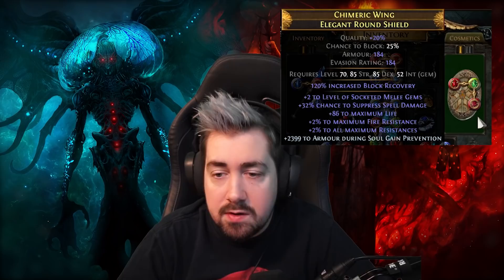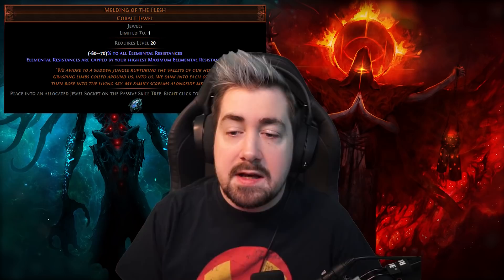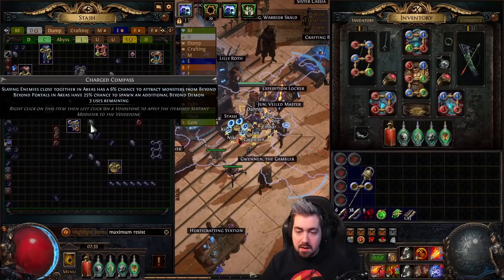Hi, Scissorin here. I just wanted to make a super quick, super simple video about how I made my new shield. As you can see, this is really good — it has plus four to one res. This is specifically good with the new Melding of Flesh, which equalizes your max res, so if you get 90 max fire res, you have 90 max all res. So I wanted to make a quick video — it's pretty easy with how I've made all these shields.